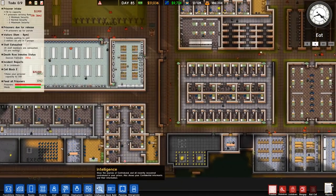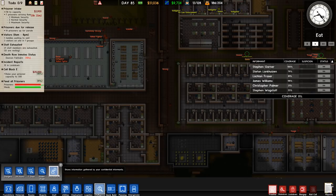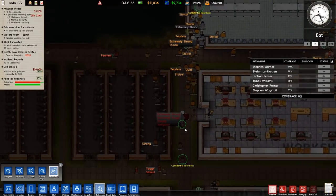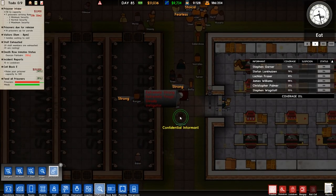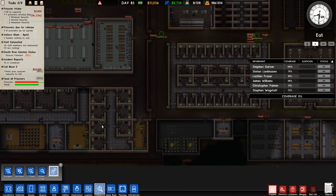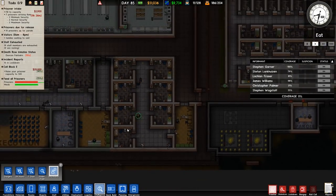We do have one prisoner who I wouldn't say is very dangerous, but they have a couple of traits that are a bit worrying. They are extremely strong, extremely tough, deadly, and an instigator - so we do want to separate them off to another area, which is probably around here, which is why we've set them to that.